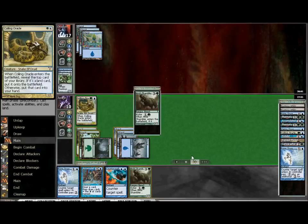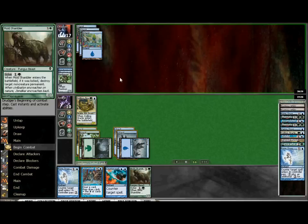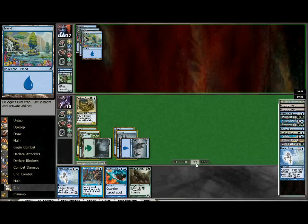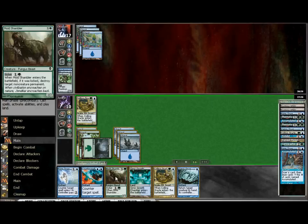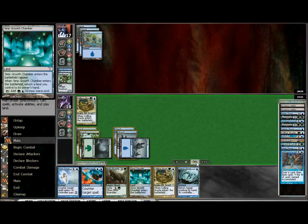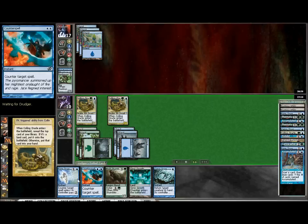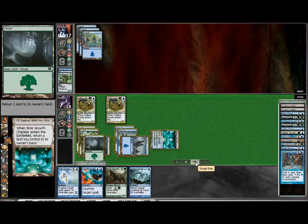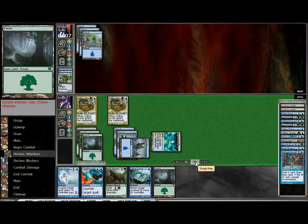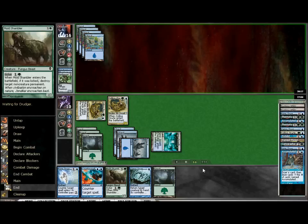Now we draw a Coiling Oracle — fantastic. Finally get a creature on the field, and this shows us a Mold Shambler. My opponent seems to be struggling, stuck at only three land with five cards in hand — I imagine he's sitting heavily on cards that need red mana sources. Now we'll be able to play Accumulated Knowledge and draw a couple more cards. Things are looking really, really good. Remember, he saw the Mold Shambler revealed — we're not going to tap out to play it yet though. We're going to play the Coiling Oracle. You could tap out to play the Shambler since he knows it's there, but then you prevent yourself from being able to counter later on. I think it's a better play to keep mana open and deal with those creatures as they come down. Simic Growth Chamber is going down. I'll swing through with one and keep mana open for counterspells.